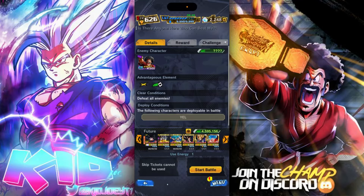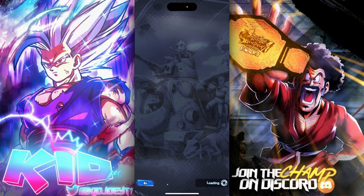Alright guys, Kjo back out with another video. Today I'll be showing how to do the hundred million rush with the yellow unit. This is the team I'm running — I've seen it work on low stars as well, so let's get to it.